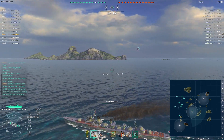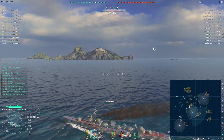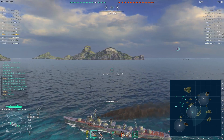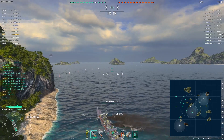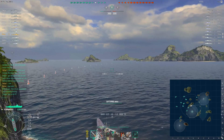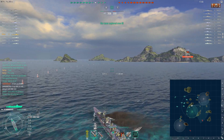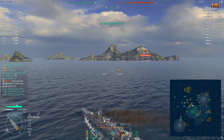I'm going to run this island and head for C. We sort of agreed upon B and C as the primary objectives for the map, and I totally agree. Those are the two easiest points to capture. Most teams generally go for A and it becomes a bloodbath - who has the better angling, who gets the better citadel. There's a lot of RNG involved and it's not fun.